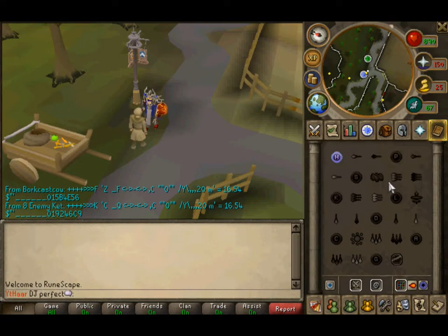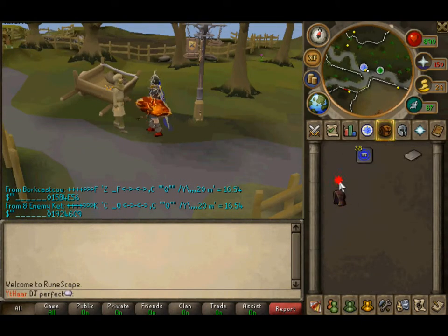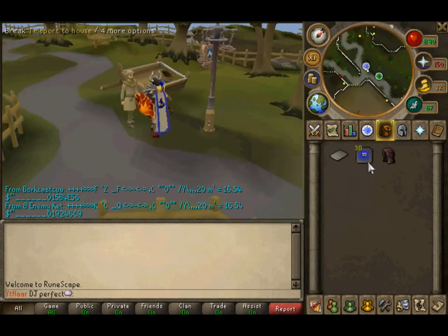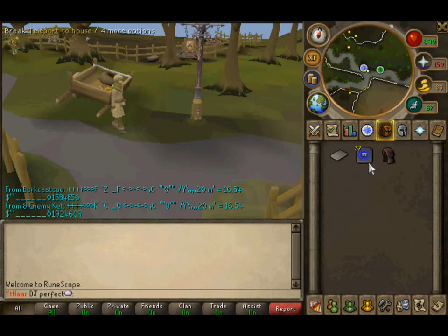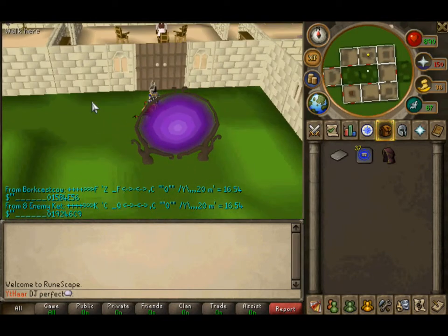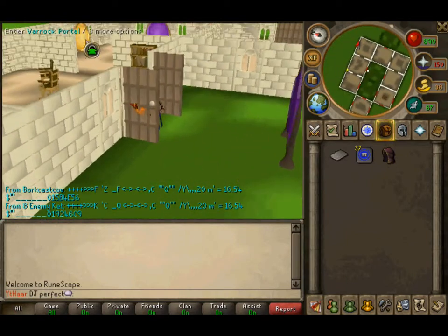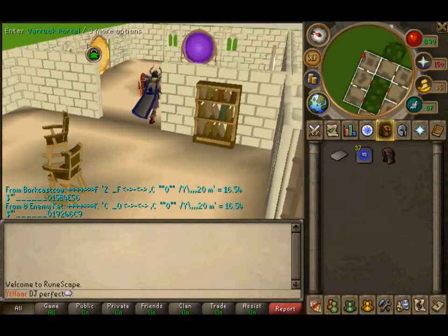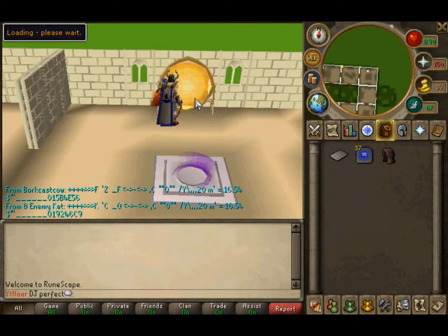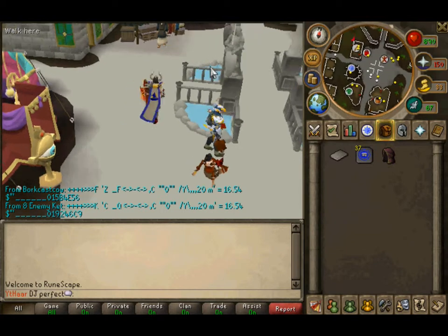Now he wants you to talk to Zaff. After you've given him the letter, put that all in your inventory and let's go to Zaff. It would be a lot easier if I just teleported straight to Varrock, but I don't have a Varrock teleport in my bank.